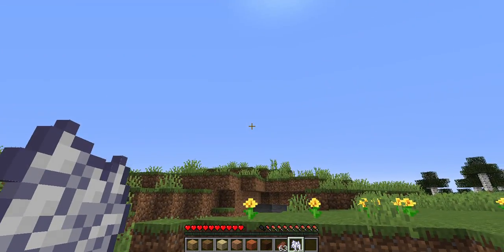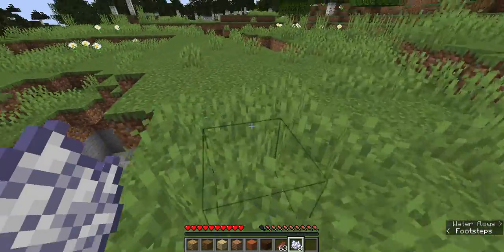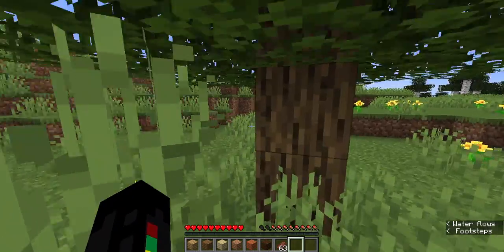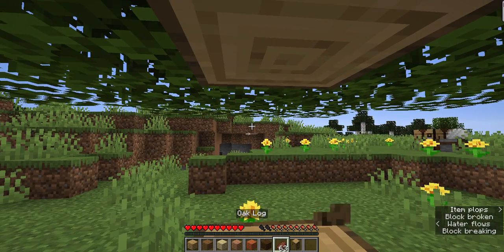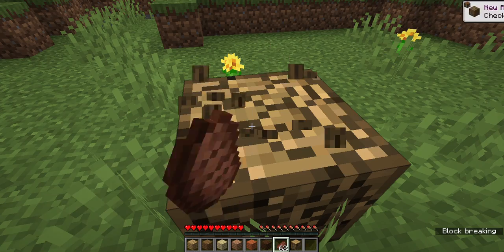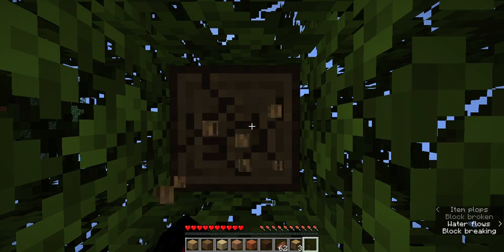Planks are a block in Minecraft used for crafting of different sorts. They're the most important block due to the fact that you need planks to do anything in the game. It's really hard not to punch trees, so that's why I'm doing it now.